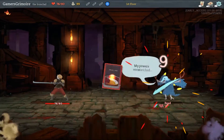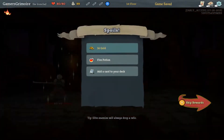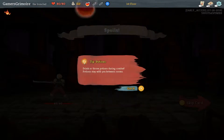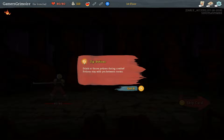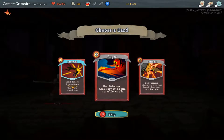Do you think you could actually build a deck? Yeah, 100% from what I assume. All right, so we got a fire potion and some gold. Drink a potion during combat and slay your enemies between rooms. Now we have a new card — I'm assuming you can get one for every room and they get added to your deck.